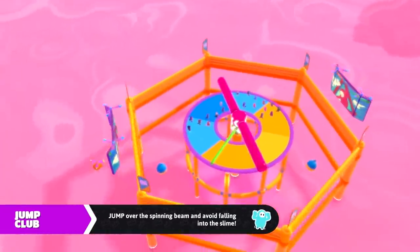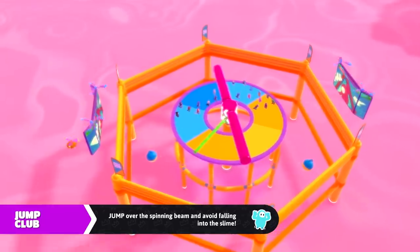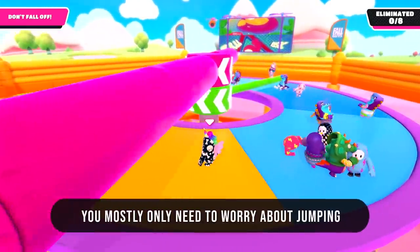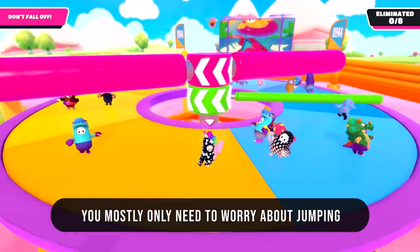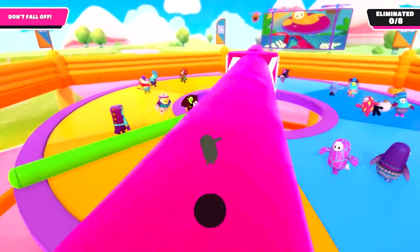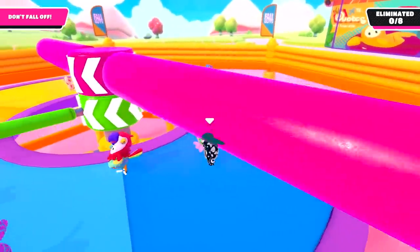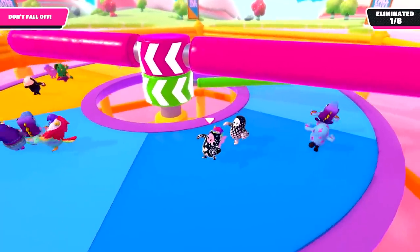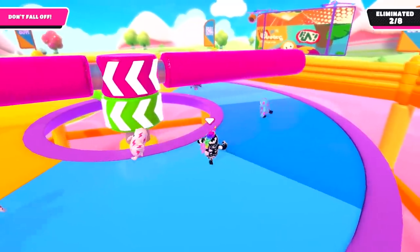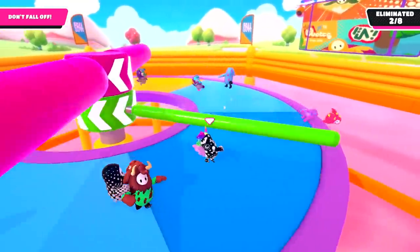Last of the survivor levels is Jump Club — and these tricks also help in Jump Showdown if you're fighting for the crown. I like to stand still and just press jump when I need to clear the green bar. The only time I move is when I see that the green bar and the pink bar are going to be lined up, so I run along with the green bar to make sure they stay out of sync.